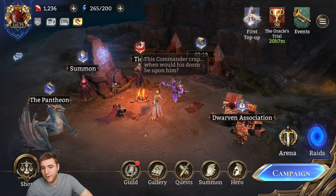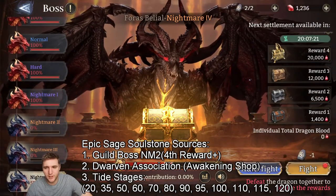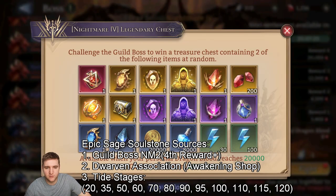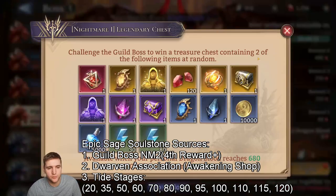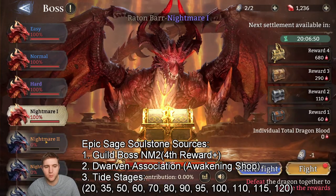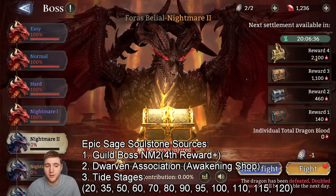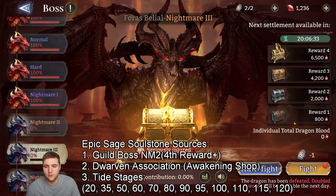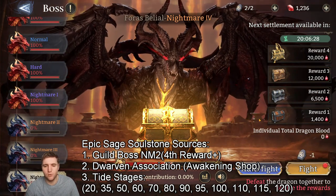The primary way I get Soulstones is through guild boss rewards. If we head to the guild boss and check the rewards, you can see the Epic Sage Soulstone in the middle, and also the Legendary Sage Soulstone, which allows you to awaken legendary heroes — probably the most valuable item in the game. Epic Sage Soulstones start dropping in Nightmare 2 on the 4th reward tier, so you need 2,100 dragon blood or higher. On Nightmare 3 you get them from reward 2 onwards, and Nightmare 4 from the first reward.